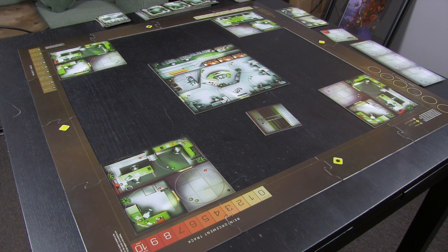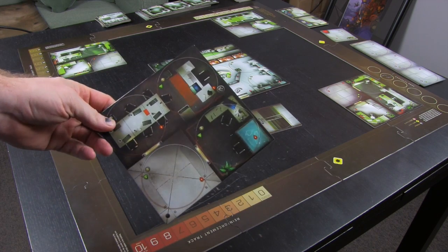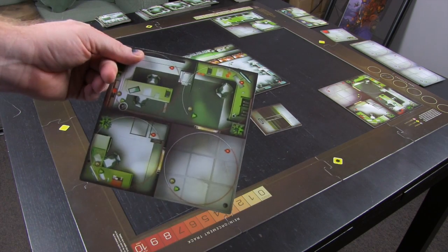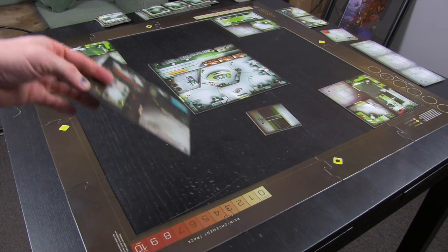An aesthetic note: the tiles are double-sided. This side technically represents the Waza side and this is the Chemvar side. You can mix and match them. The easy tell between the two sides is the hallway design.